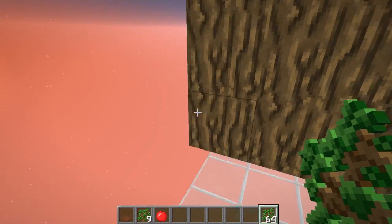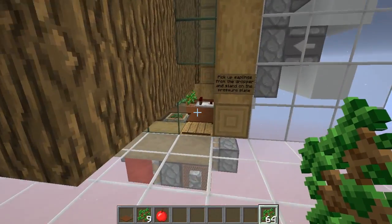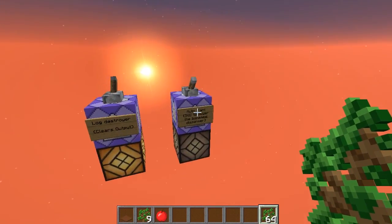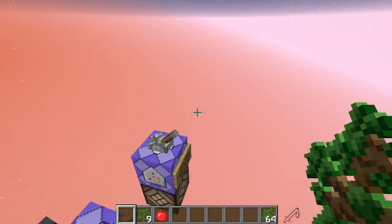If you don't aim carefully, you will eventually click on one of the hoppers underneath the carpets, which will open an interface and interrupt your AFK session. So this is how it works. I have a command block here to destroy the logs and another command block to replant the trees. I'll set it to replant with birch trees so we can see how birch trees grow.